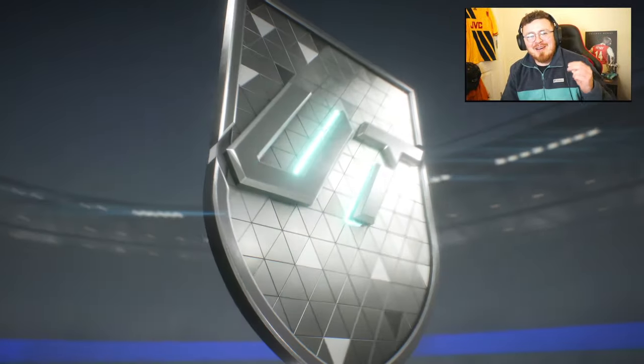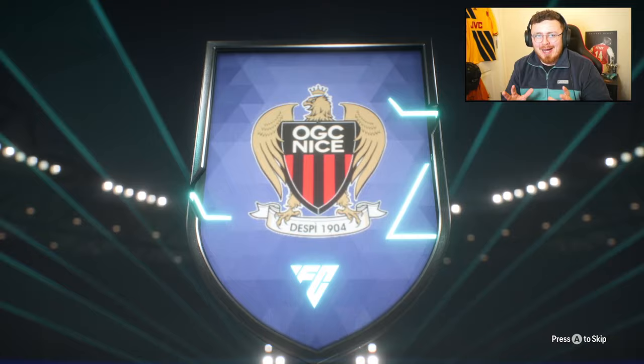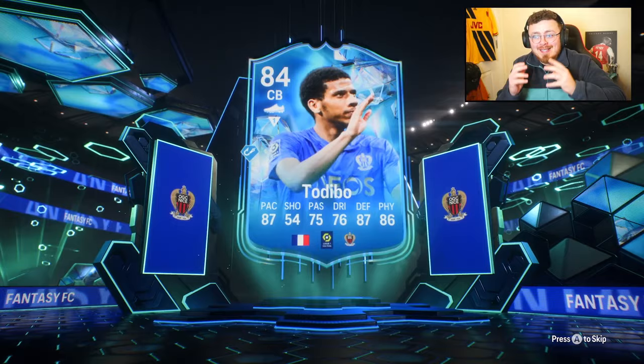Another French center back to add to the collection — my brand new partner for big William Saliba. To Debo's in the building! Only one playstyle plus, it is a Fantasy FC card so there's upgrade potential.